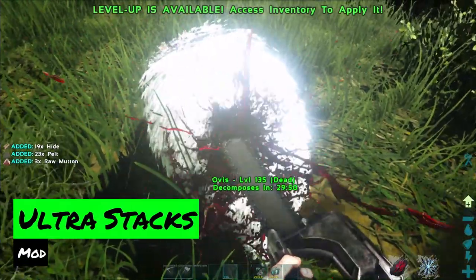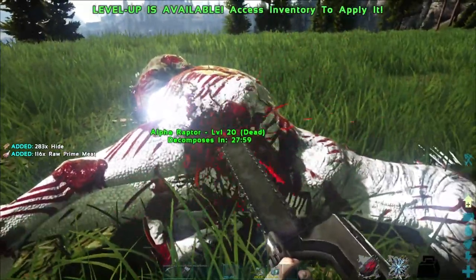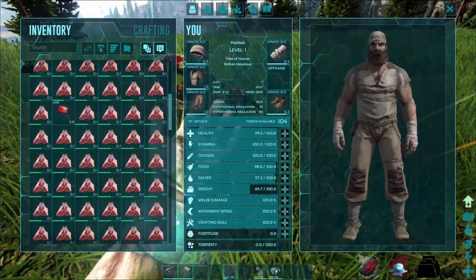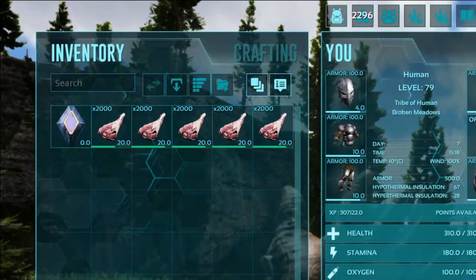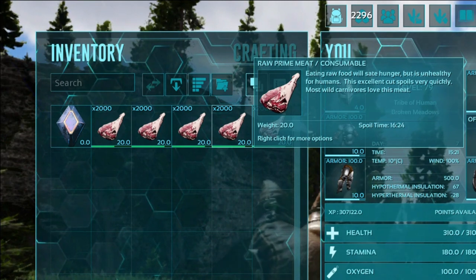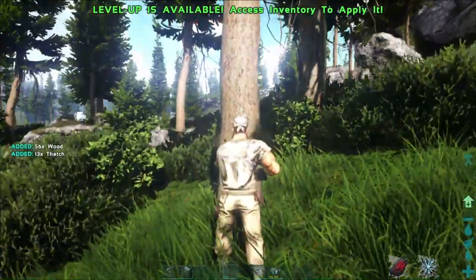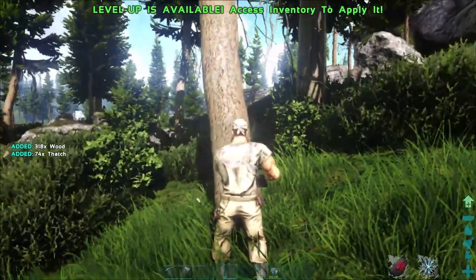The Ultra Stacks mod is the ultimate quality of life mod. Everybody knows the feeling of filling up your inventory after harvesting just a single sheep or a single prime dino. This mod allows you to stack your items, and your prime meat will spoil slower. Harvesting resources of any kind just got better as well, because these stacks don't weigh as much.